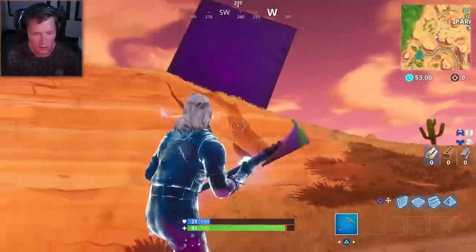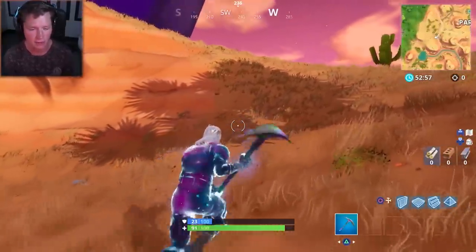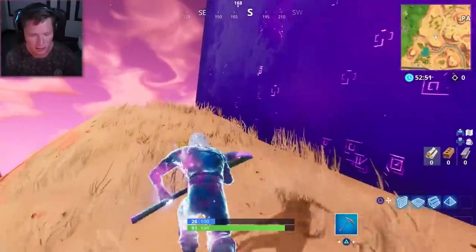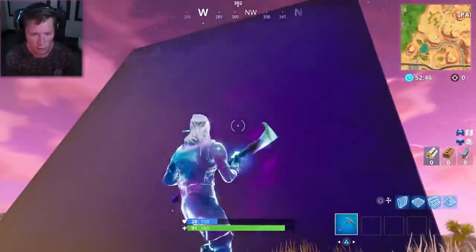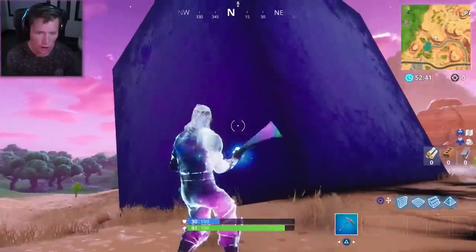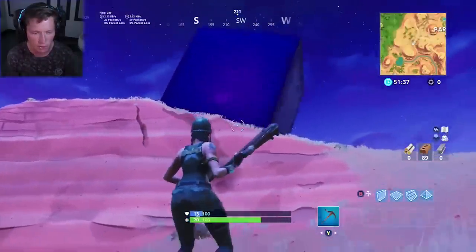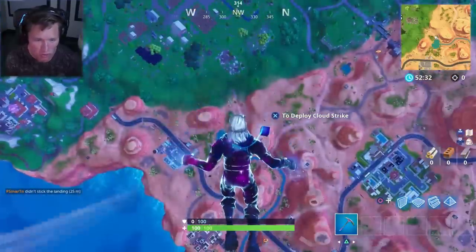I found this kind of interesting, I want to let you guys know what's going on. Also, in case you guys haven't realized — I can't believe I didn't notice this yesterday — when you're in the field of the cube, you gain shield. You guys can see I'm sitting here running around gaining shield every couple of seconds, which is kind of cool. It's starting to move, and you guys could see in some of those clips that it was actually destroying the buildings that people had in front of it, so this thing is going to destroy whatever's in its path.